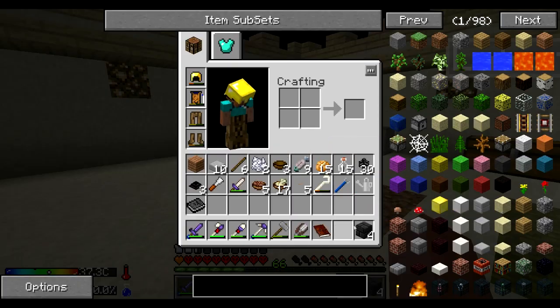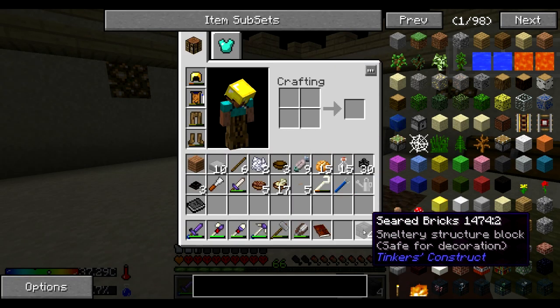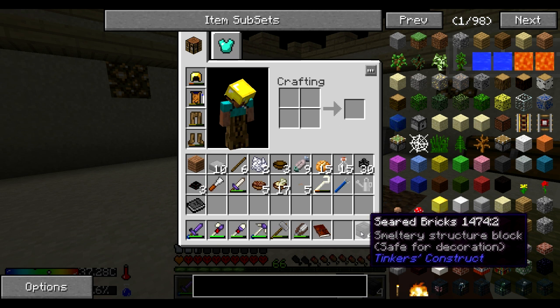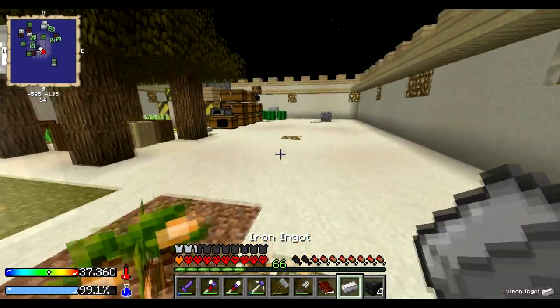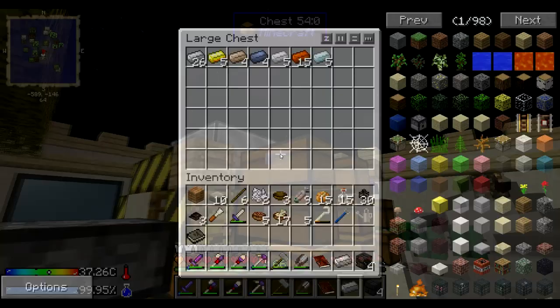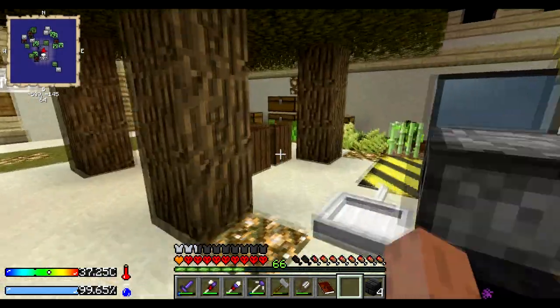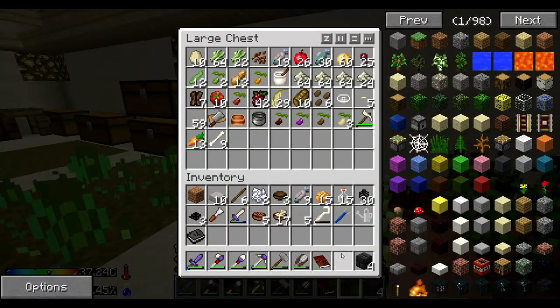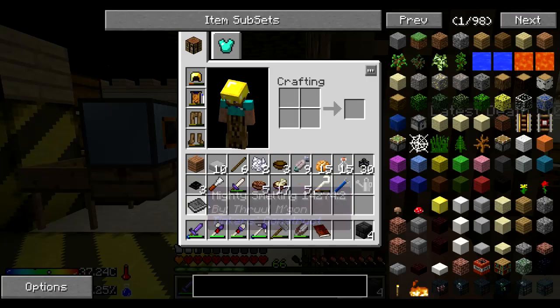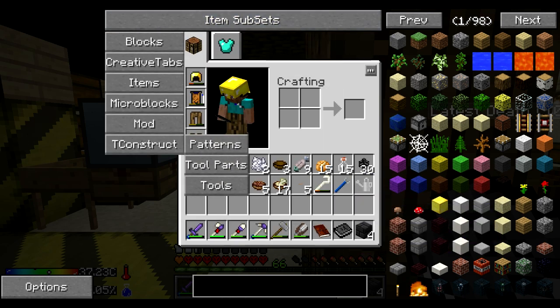There are better machines — multiblocks — that you can use to melt down your items, which will give you triple the ore output. We're just running around everywhere collecting everything. We need Tinker's Construct — we're going to need the controller.